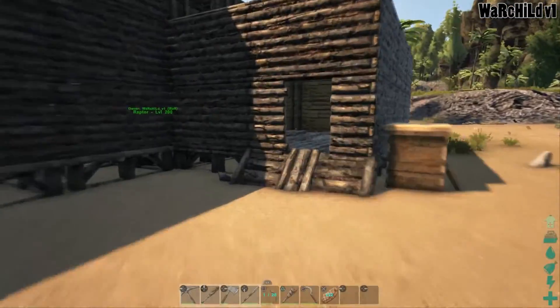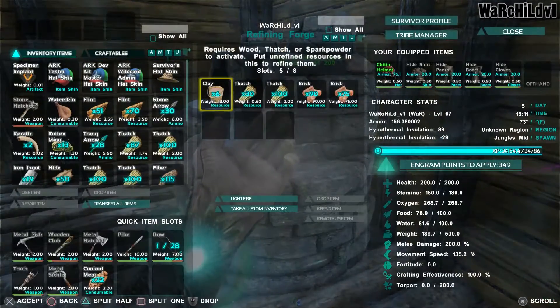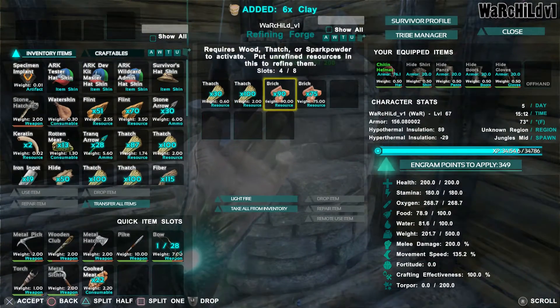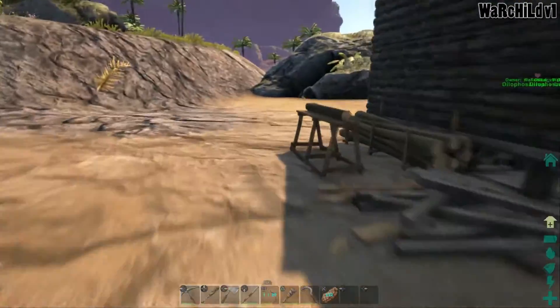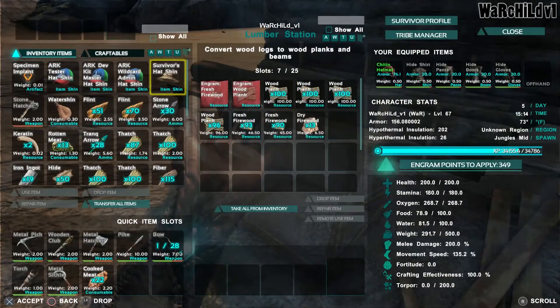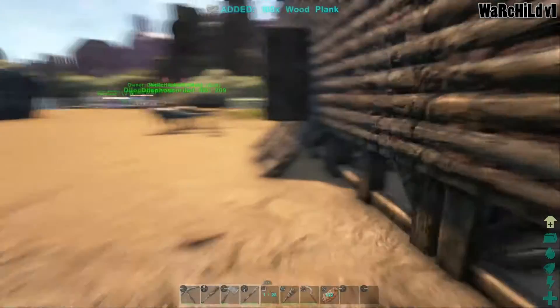We should have bricks done by now. Nevermind, they're here. We don't have enough. I need bricks and lumber and we'll be able to craft a smokehouse, which is pretty awesome in my opinion.